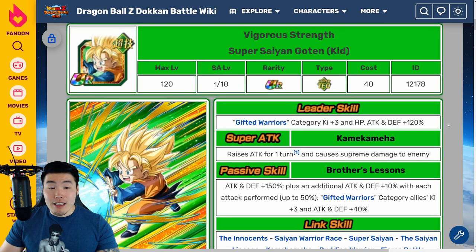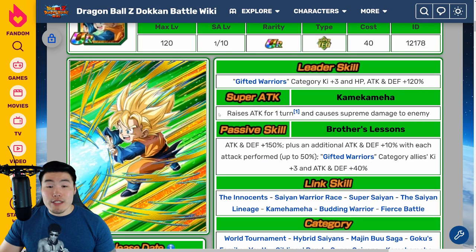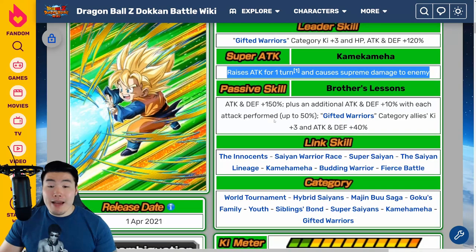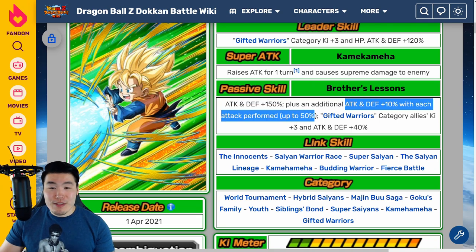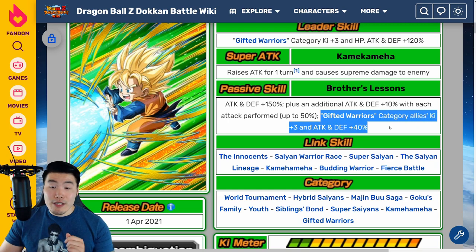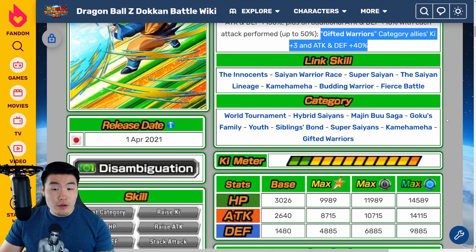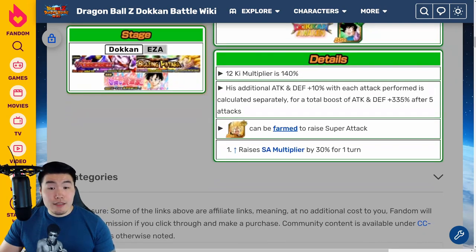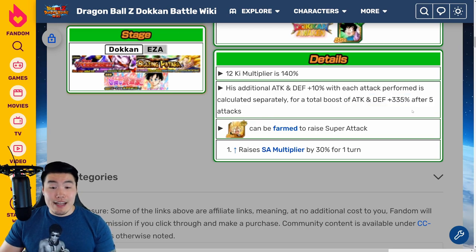Now let's quickly pop over to Goten's details. His leader skill is Gifted Warriors category Ki plus 3, HP, Attack and Defense plus 120%. Super attack raises attack for one turn and causes supreme damage. His passive is Attack and Defense plus 150%, plus an additional Attack and Defense plus 10% with each attack performed up to 50%, and Gifted Warriors category allies Ki plus 3 and Attack and Defense plus 40%. His additional 10% stacking is calculated separately for a total boost of Attack and Defense plus 355% after 5 attacks. Really, really solid.